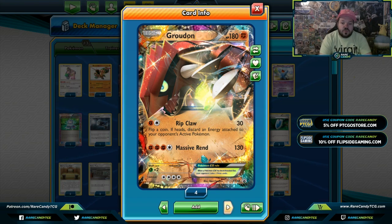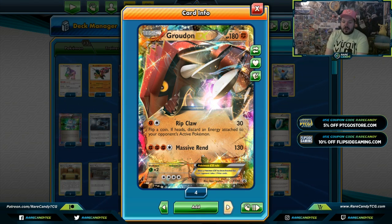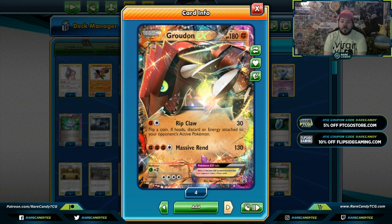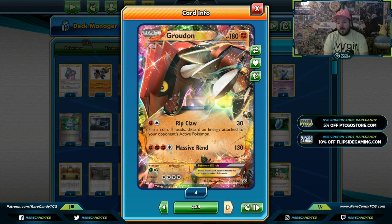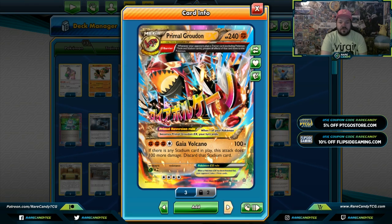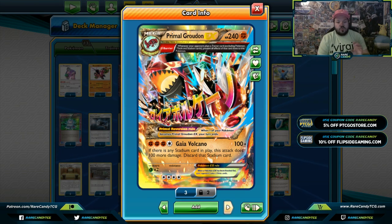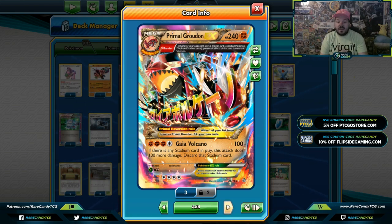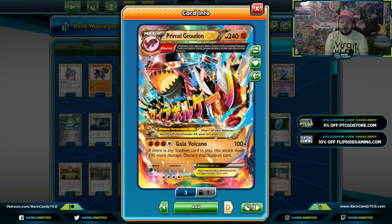Groudon EX has Ripclaw to discard energies in a pinch, and with damage modifiers it can do decent damage. Massive Rend can be okay — I thought about adding Memory Energy. Really though, it's the best vessel to evolve into Primal Groudon EX. Primal Groudon has its Barrier: whenever your opponent plays a trainer card excluding tools and stadiums, it prevents all effects of that card. They can't Guzma it, Faba it, or Enhanced Hammer it.